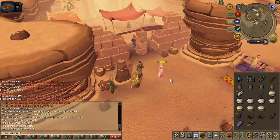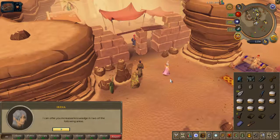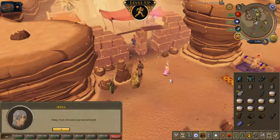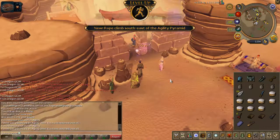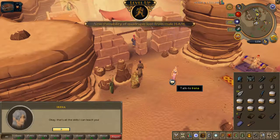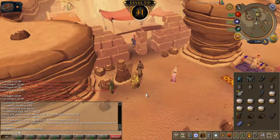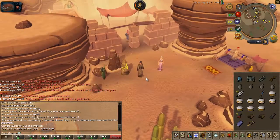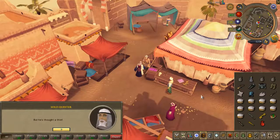As I told you before, I wanted to train Thieving and Agility for the Chosen Commander quest, so I started with the Tourist Trap, which gives you the option of getting some XP on different skills. I recommend that if you're an Ironman you get it in Smithing, because that's a little bit harder than the rest of the skills. But as I wanted to train Agility, I just went with Agility. It's like around 8k or 9k XP for the quest, so it's really good.